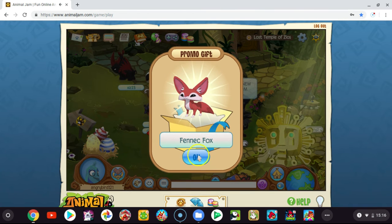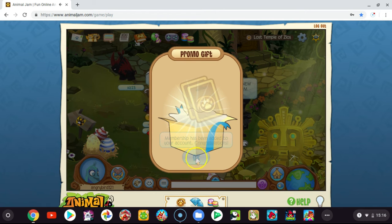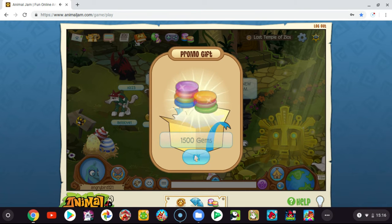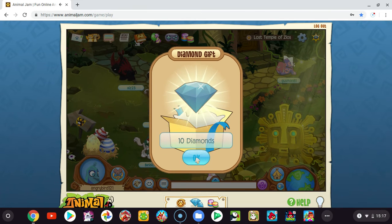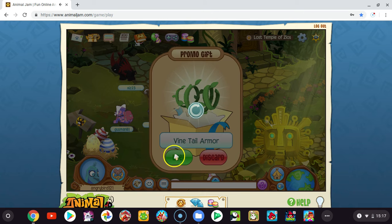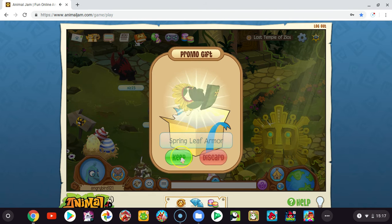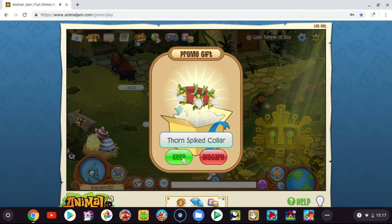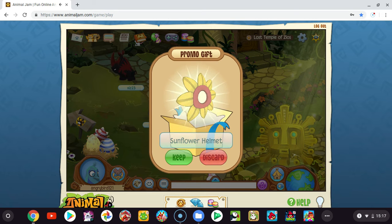So we got a FennecFox membership: 100, 1,500 gems, ten diamonds, vine tail armor, rose slippers, and spring leaf armor.